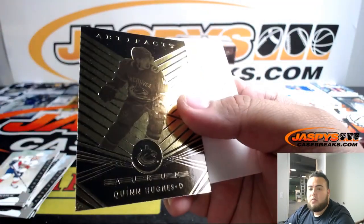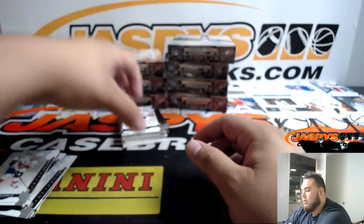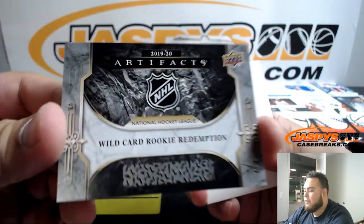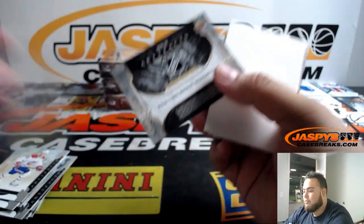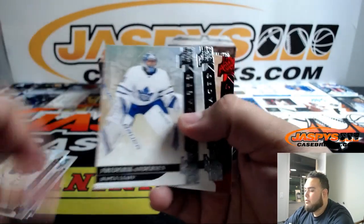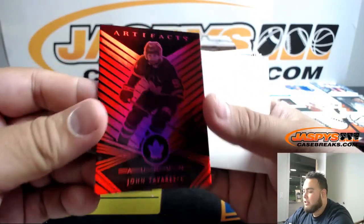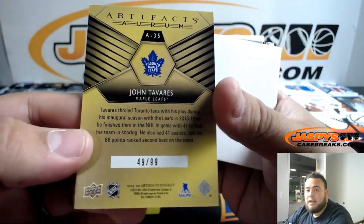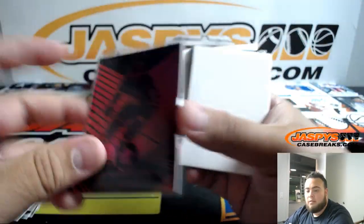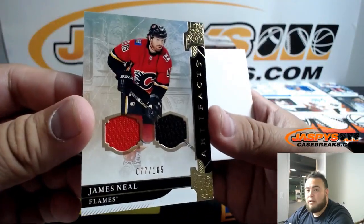Then we got a Quinn Hughes — that is Jack Hughes' older brother, drafted by Vancouver two years ago. He's going to be a good player for them. And there's our first wild card rookie redemption. Number one, we'll put him face down to figure out which one it is. Ryan Johansson. And look at this — we got a JT, John Tavares, numbered to 99. Nice one — Toronto Maple Leafs. Travis, very cool looking card. And James Neal double relic to 165 — Calgary Flames. Brennan.